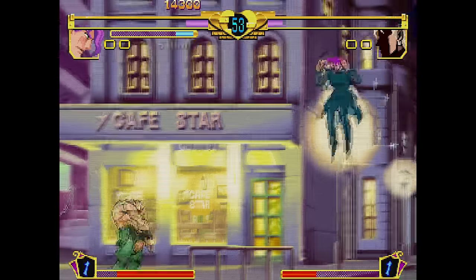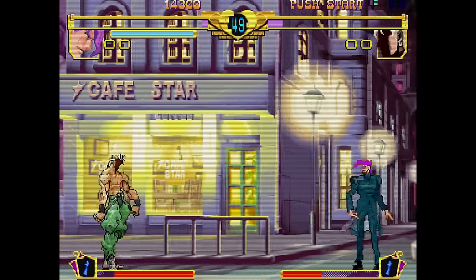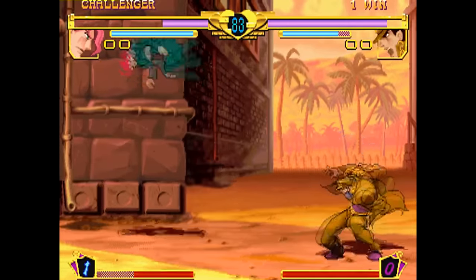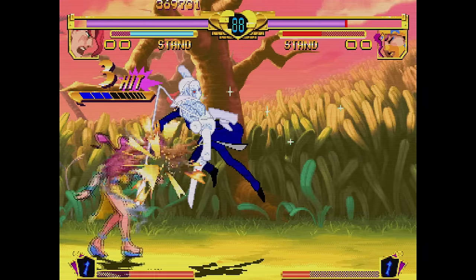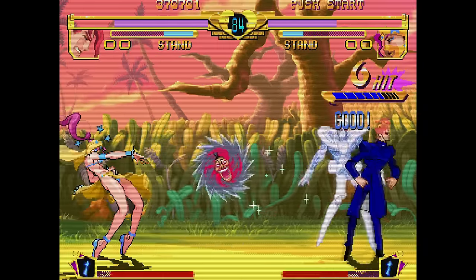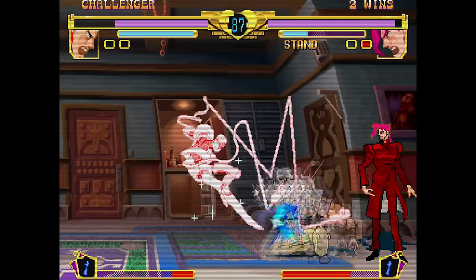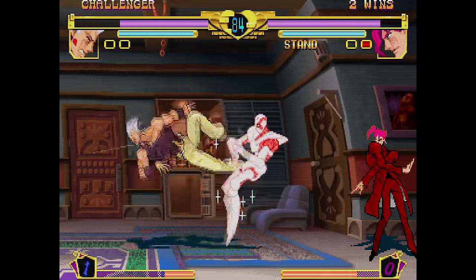The first big thing to point out in Heritage is the different types of characters. Due to the variety of different stands, various characters have different ways to control and operate them. Kakyoin's Hierophant Green is an active stand, so upon using the S button to bring it out, he'll be able to control it independently and attack with it. While his stand is out, Kakyoin's moveset changes slightly, but being in stand mode also makes characters vulnerable to getting stand crashed. Active stand characters tend to be the strongest in the game, but Kakyoin takes this to a new level.